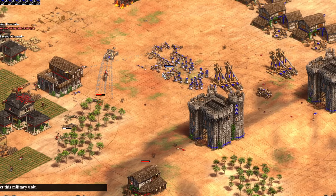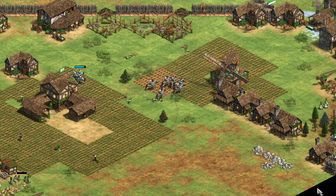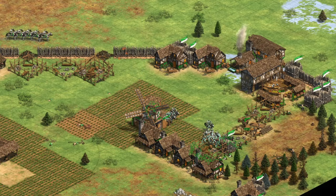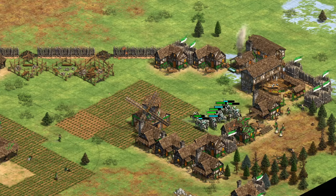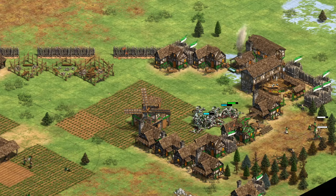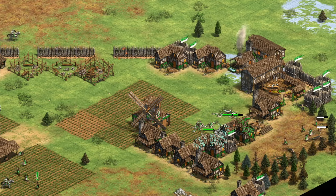The second best, and my personal favorite, is the Teutons. They benefit from cheaper farms and a civ bonus where barracks and stable units receive plus one armor in the Castle Age and plus two melee armor in the Imperial Age, making their Knights and Paladins as good if not better than Franks. Their fully upgraded Halberdiers with plus two armor make light work of any Paladin and are less vulnerable to throwing axemen. They also have amazing siege options benefiting from a unique tech granting plus four melee armor, making it harder for Frank Paladins to pick them off.